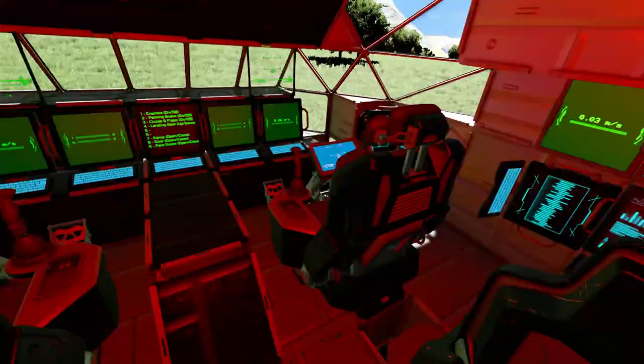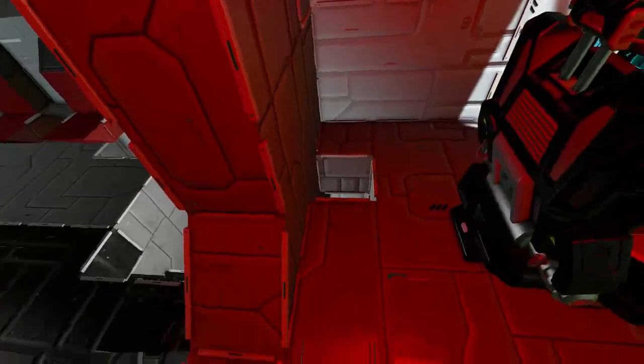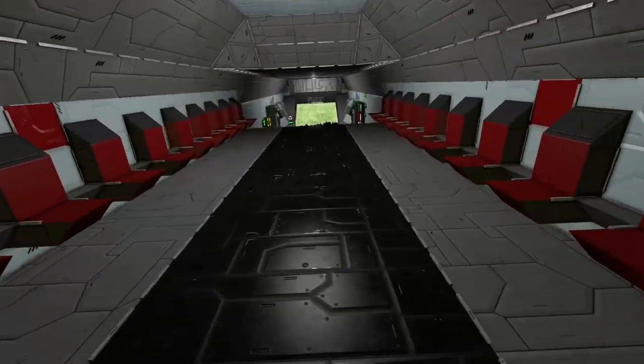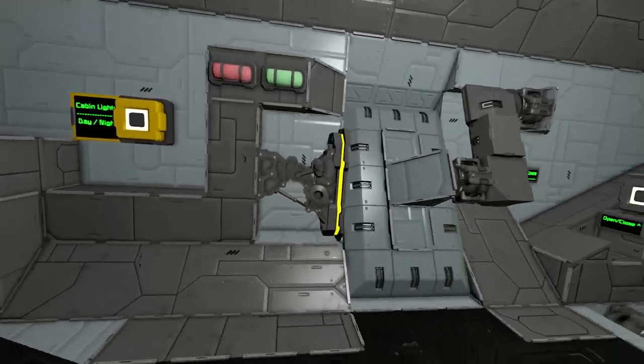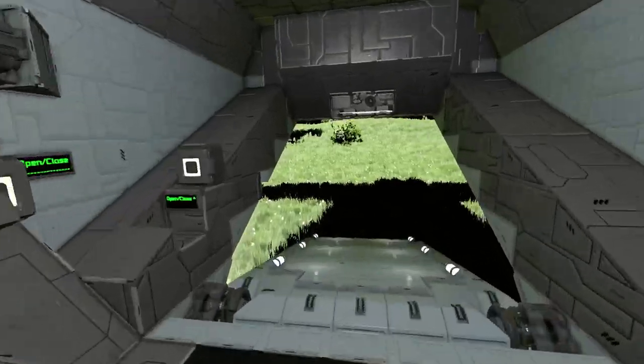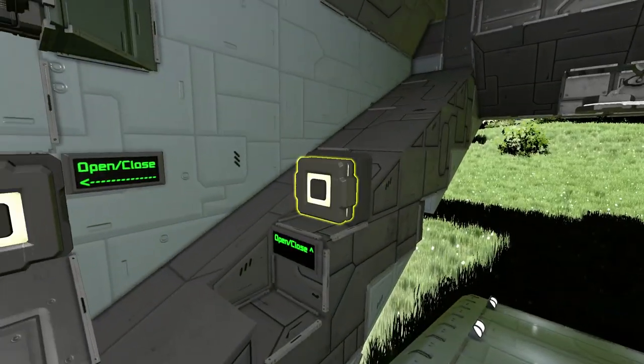Here we are in the really cool looking little cockpit. We've got our seat to the side here, as well as two cockpits for pilots. And if you walk back here we've got some other side doors over here, as well as the main entrance at the back for loading cargo, so let's close that up.